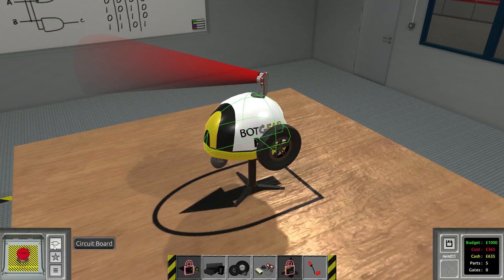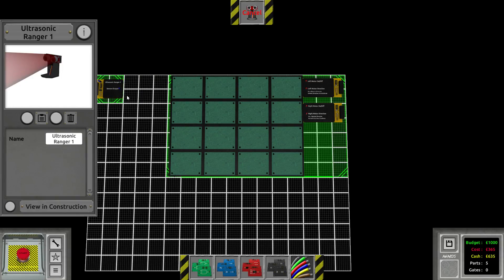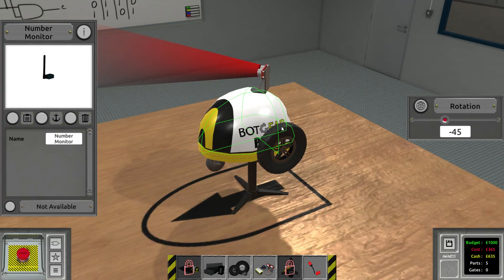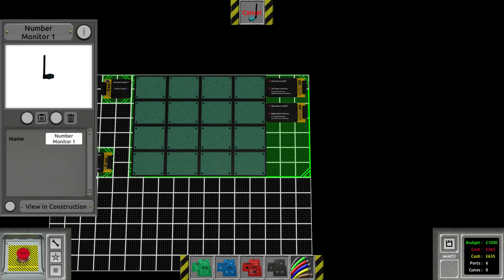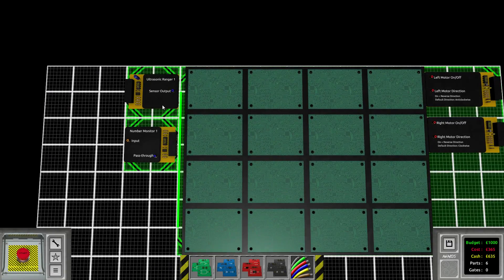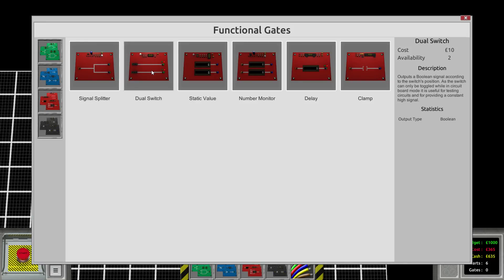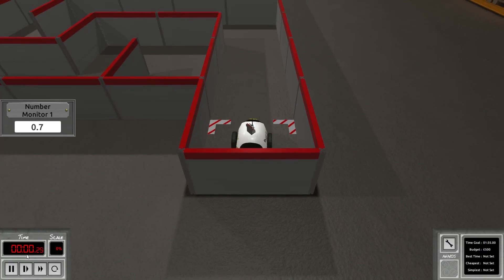I guess we're done with the build. Let's go into the circuit board and place these materials — this one right there and this one right here. I also want to install a monitor, a number monitor for debugging. So we got that in the joint as well. The ultrasonic ranger is gonna go into this input and then we can start our circuit. The left motor should always be on except when certain conditions are true, so we're going to use a dual switch to enable the left motor.